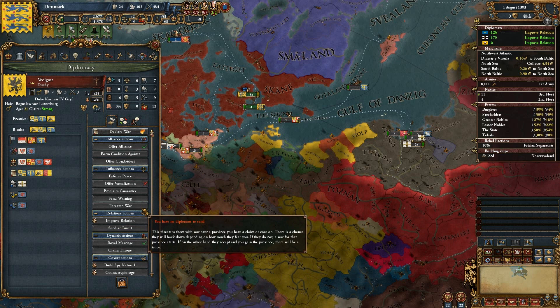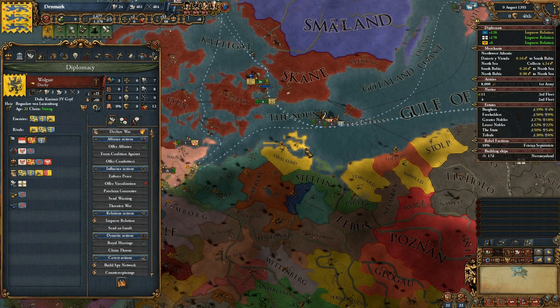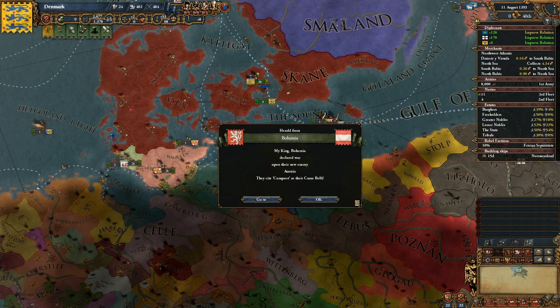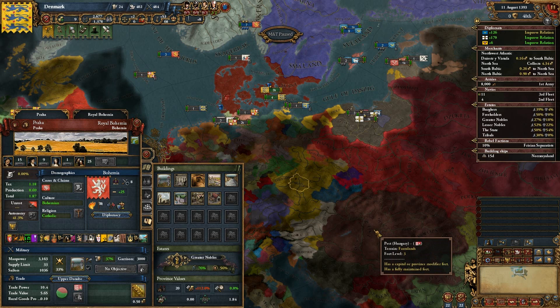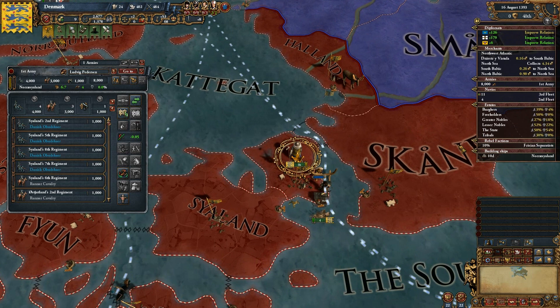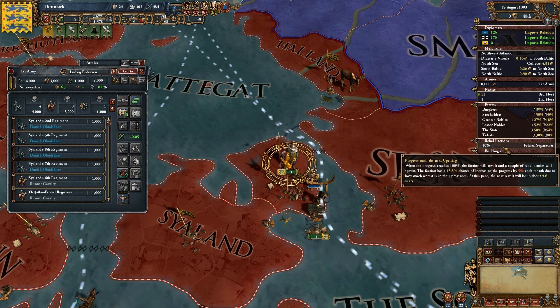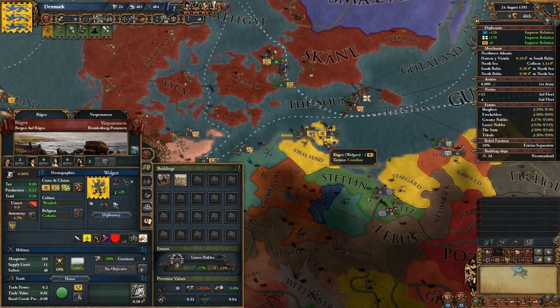I was thinking about threatening war on Wolfgast, but they don't feel like backing down because they know Bohemia will support them. Speaking of the devil — Bohemia just declared war on Austria, and it involves Hungary as well! That is awesome. So in about 80 days, once the Crayer is finished, we can start recruiting the runner cavalry, and when that is done, we are attacking Wolfgast.